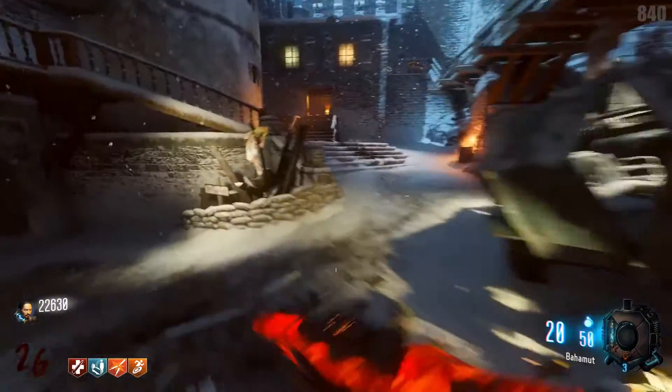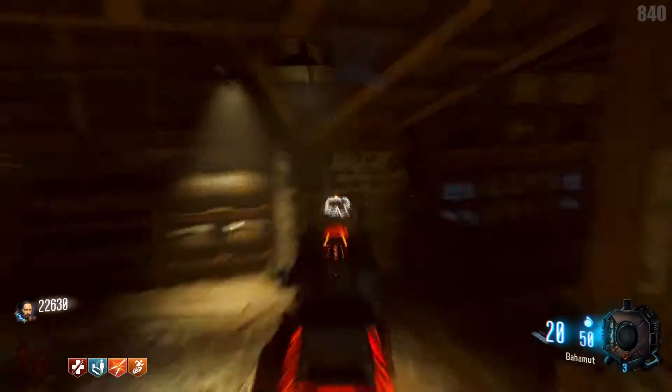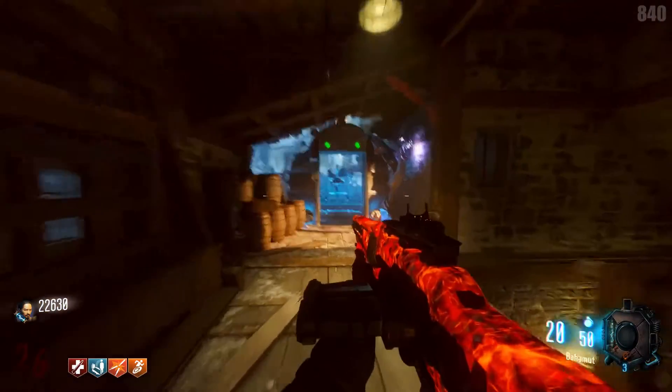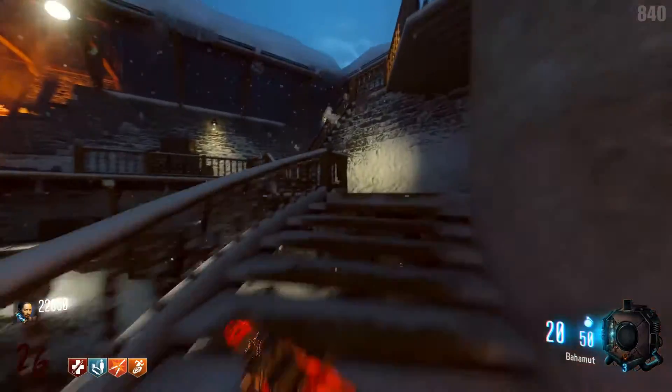This is all connected — it's all one big area. We'll come up here. This is another landing pad. There is an Elkar 9 on the wall with a buildable table and a Wondersphere location right there.